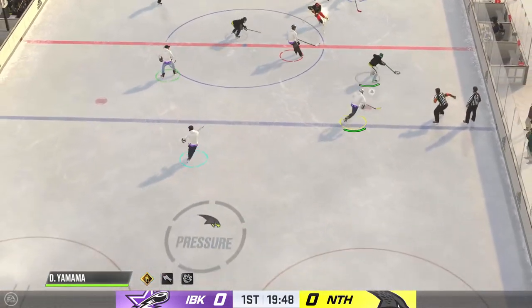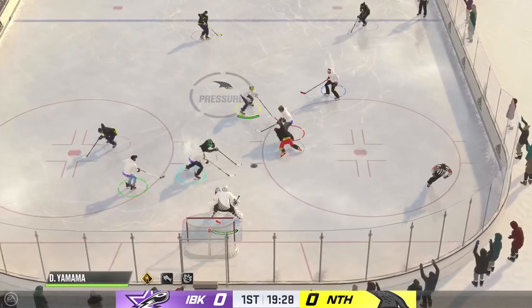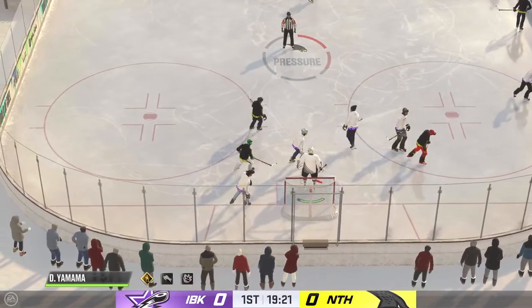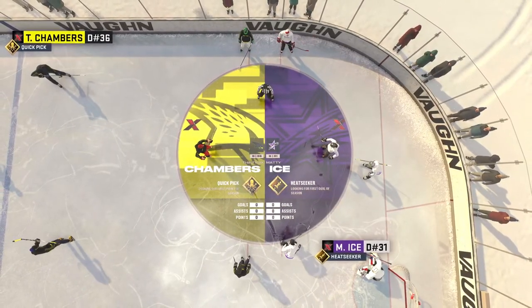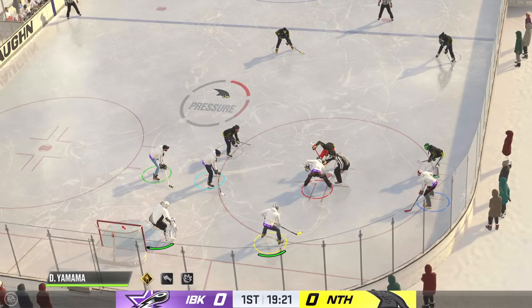The Nighthawks start things off on the right note by winning the opening draw. He grabs the puck here at the point — backhander. Widener's got the puck and he's going to hang on. Regan's great at getting on target from a distance. He's got that heat seeker zone ability, which means he can really wire those long-range wristers.